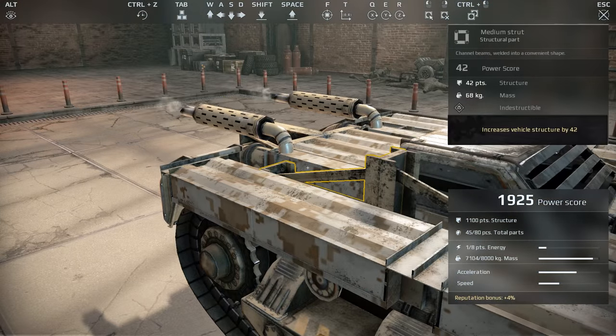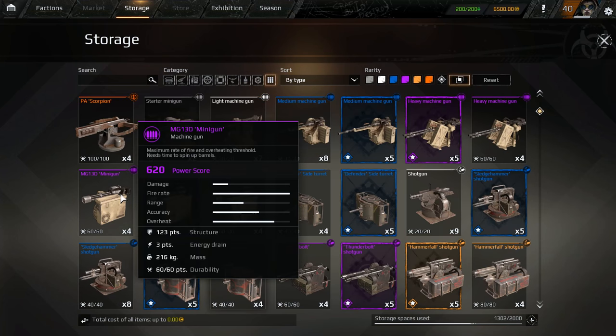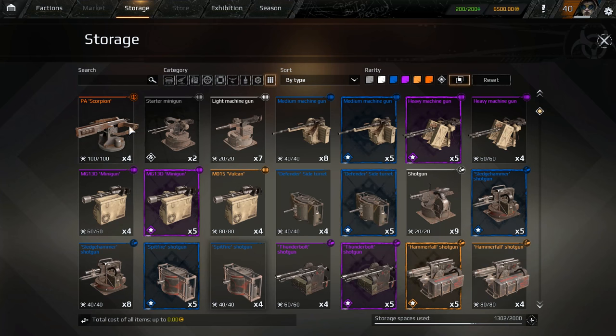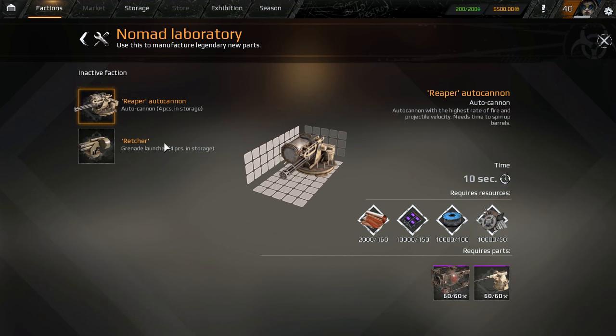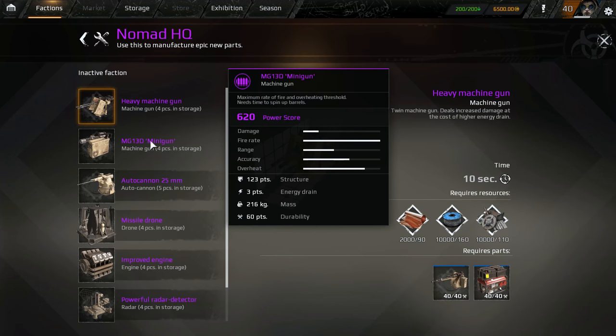Then we have the new MG13D minigun. Looking at damage, fire rate, and overheat — this is like a step below the existing minigun. Let's go to Factions, under Nomads and Manufacturing. Here's the grenade launcher and here's the minigun in manufacturing. Wait — how do you acquire the other minigun now?